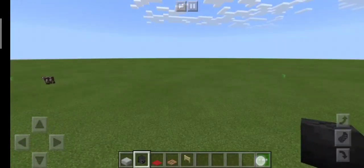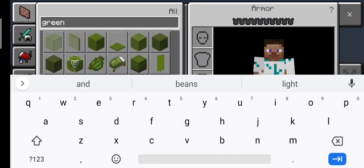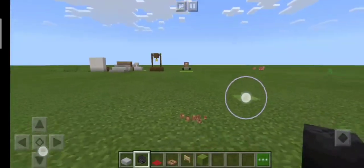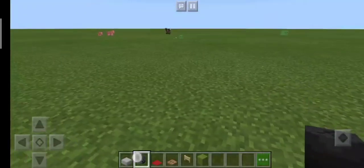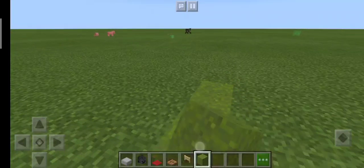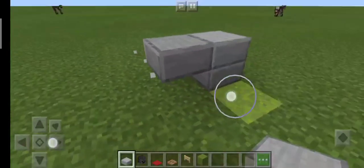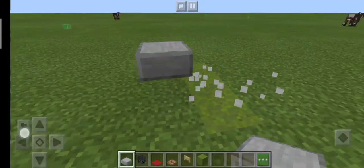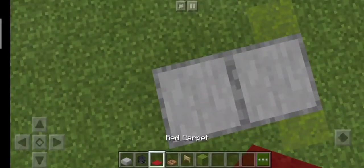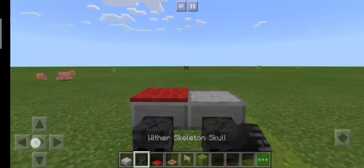How to create this is actually pretty simple. If you guys want to give it some special look, just give it some green concrete powder or something that is green. Now what I want you guys to do is place like a row of three blocks, then a smooth stone slab on top.